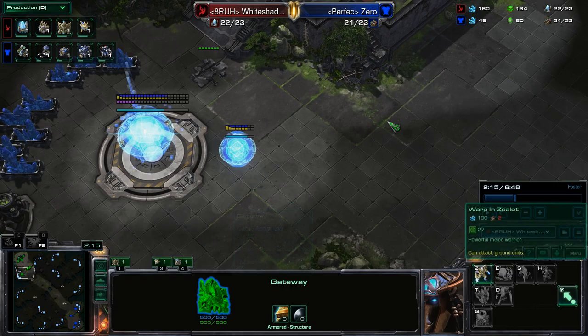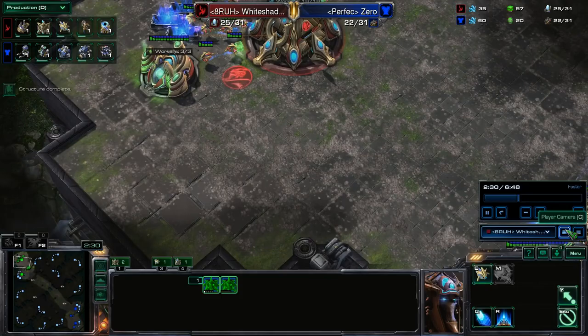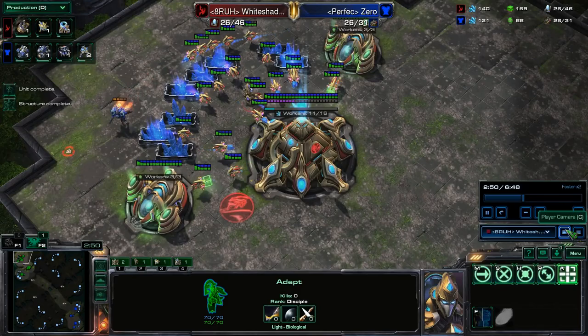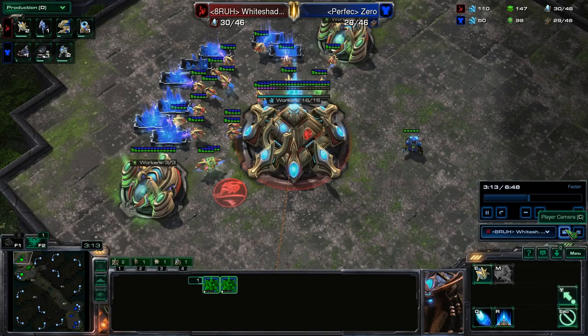So adept, chronoboost. I'm kind of supply blocked because I didn't place my pylon. I'm also supposed to get warp gate — warp gate, there we go. Try not to lose probes. He got one, he's going to get a second one. Yeah, that's unfortunate — the advantage I got with the probe kill is just gone.